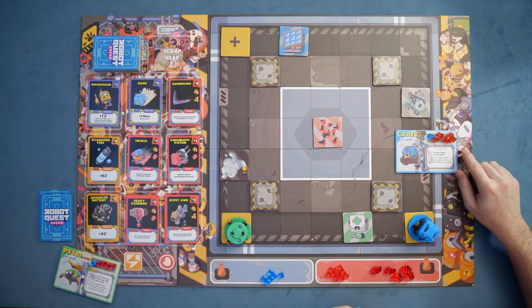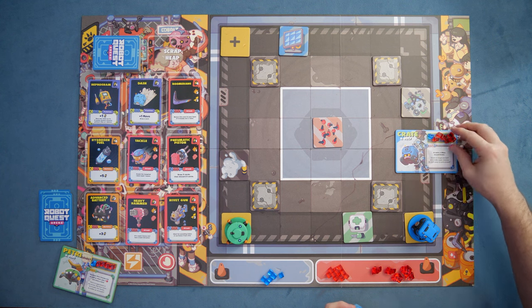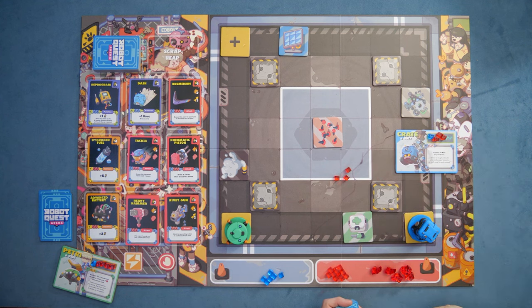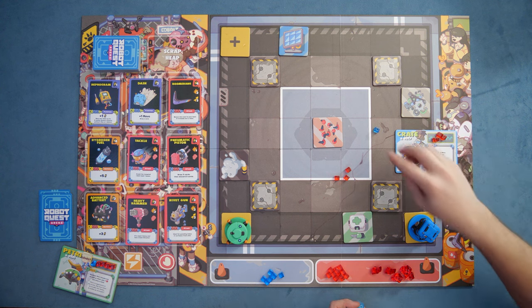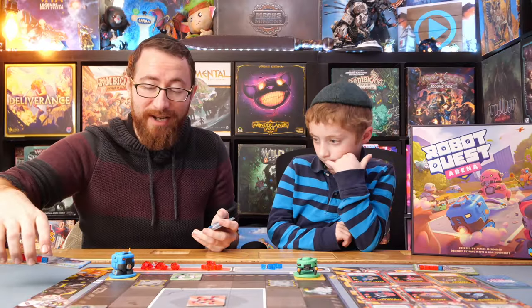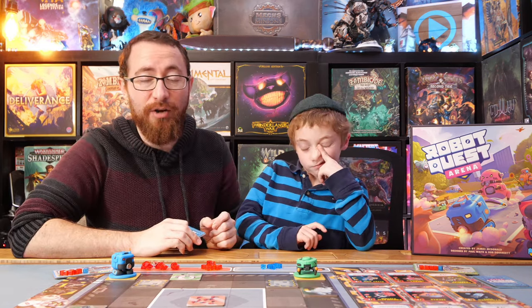Robots in the game are going to have their own health. They're going to have a bunch of red cubes and a blue cube — all of them are the health of the robot, and when you do damage to a robot, you're going to take its health, putting it into your victory points pile. The person who knocks that last final cube off — that cube is worth two points — so getting the final blow is helpful. The downside is if you do four damage and only have one health left, you're only doing that one damage, so there's a bit of a trade-off around timing the perfect amount of damage on a robot.